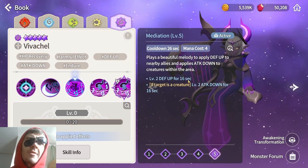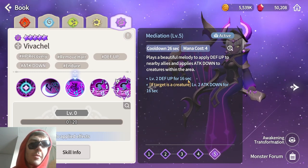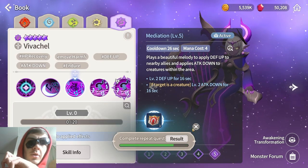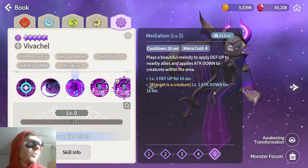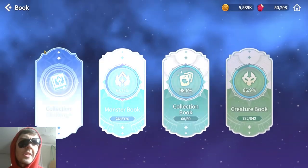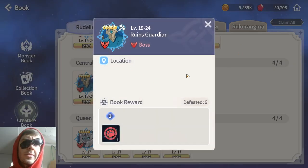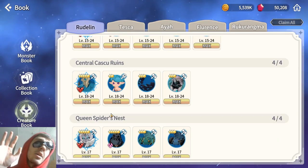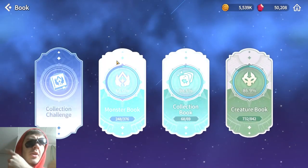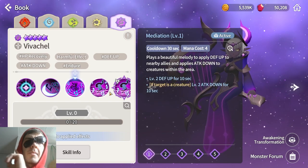Her third skill gives level 2 defense up for 16 seconds to everyone close to her. However, if the target is a creature, it will not work on other enemies in PvP — only on mobs in scenario, TOA, and similar PvE content. It also gives level 2 attack down, though it's unclear if it works on TOA specifically, since that condition may refer purely to creatures like bosses or the ruins guardian in the hero area.